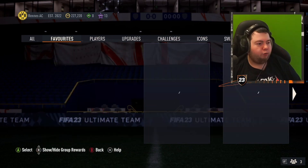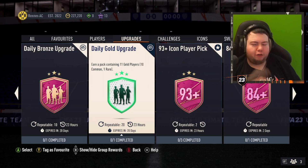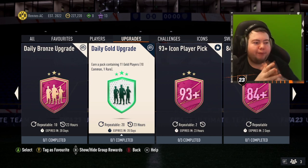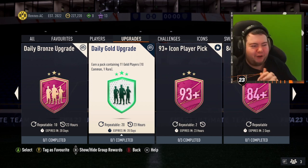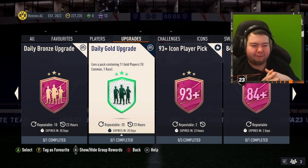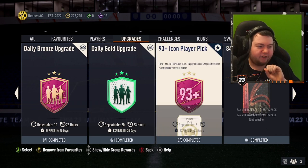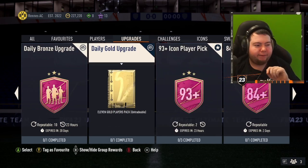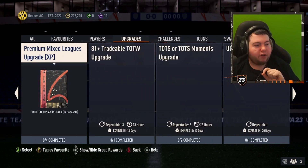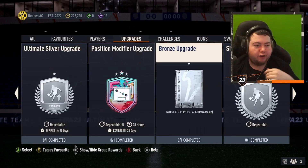I also missed something else: with the daily gold upgrade SBC, you can now do this 20 times a day, which means you basically have no excuse not to do the 84 times 10 or 85 times 10 grind - you're going to be able to get common players very easily. EA have made this super grindable, which is really cool to see. The fact that they've upped it to 20 just helps that much more.